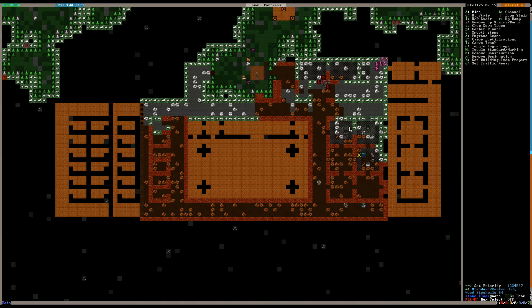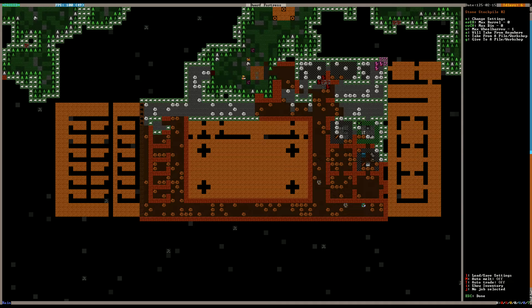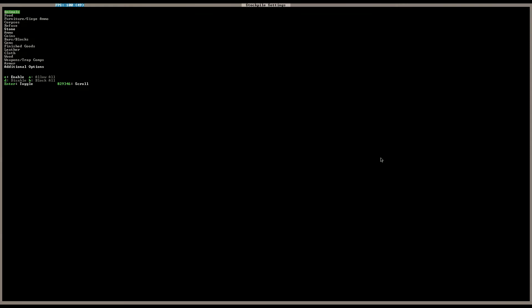Let me check — I may have forgotten to change these stockpiles. We don't want metal ore in there, we don't want clay. We want probably just other stone. And then the mechanism stockpile is probably the same thing.